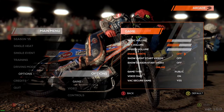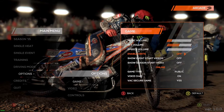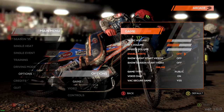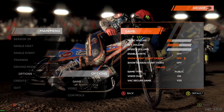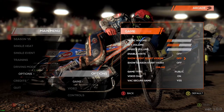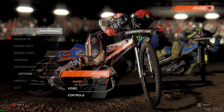Here you can enable hints. It's pretty self-explanatory — it helps you out if you're kind of sitting there idle, it'll say 'press the gas,' 'twist the throttle,' whatever. It also shows you videos of the real FIM stars.